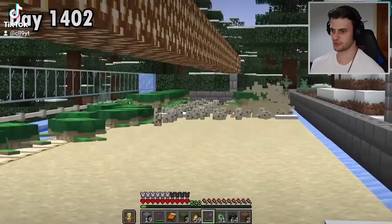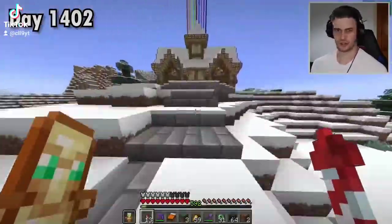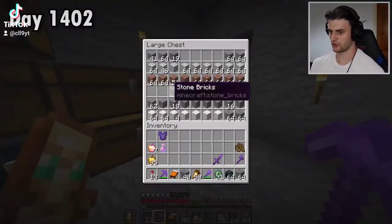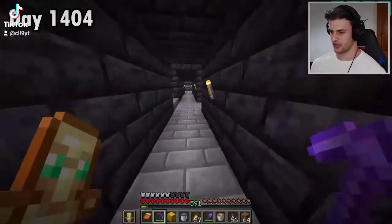My turtle eggs still haven't hatched but that one's still furiously laying them. Now I can begin my next project, which begins with gathering lots and lots of ender pearls. Yes I do have a wither rose farm, but I'm going to create something much better than that. Here's all the items that I'm going to need. Time to head to the End.